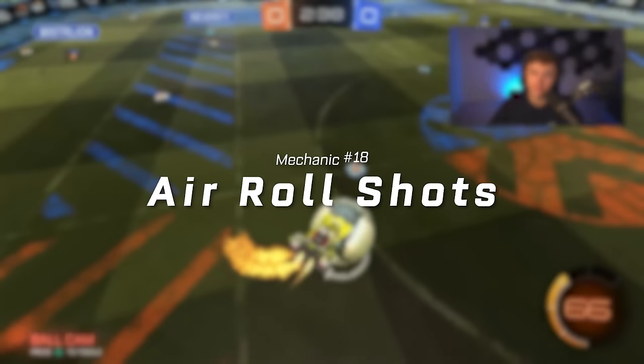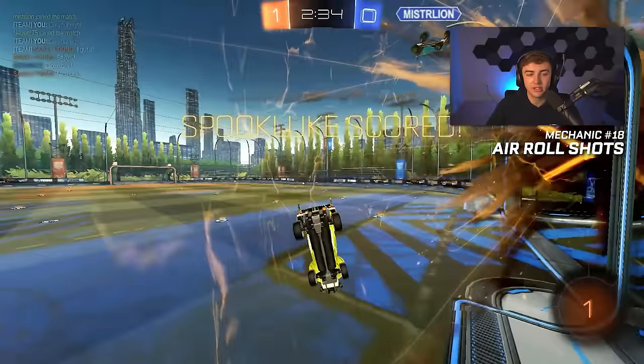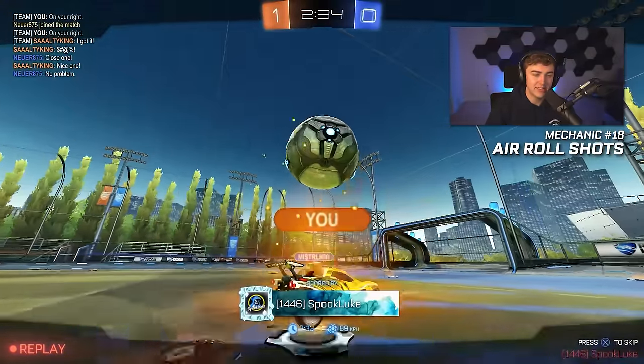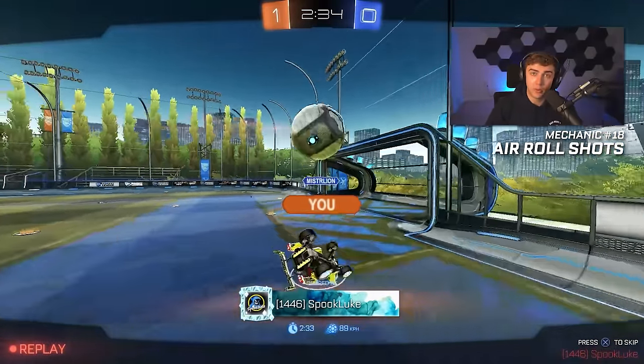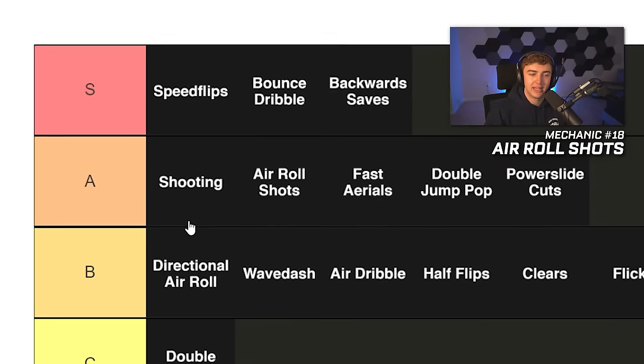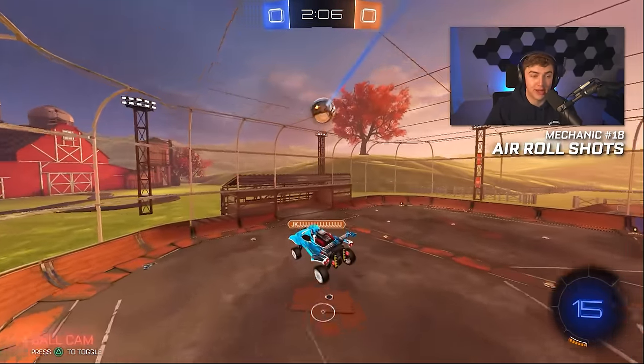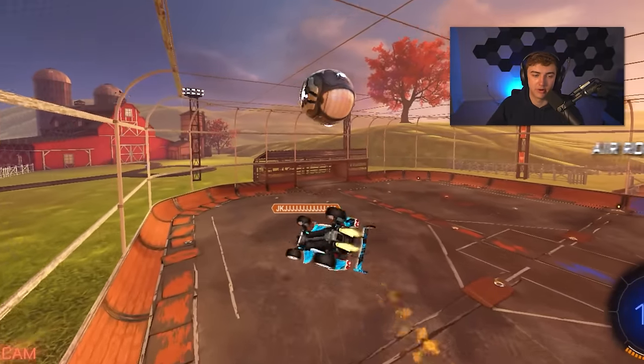Air roll shots. This one is super hard to place. Getting air roll shots is great because they allow you to score from a lot of different angles — they let you get power from angles that most players can't. I want to put them right next to shooting in A tier. Most lower-rated players can be punished just by a good powerful shot. A tier for air roll shots.